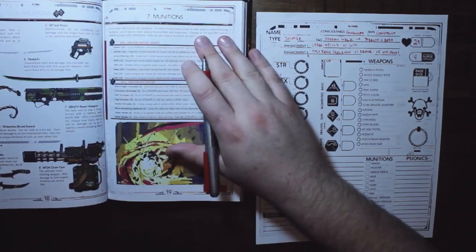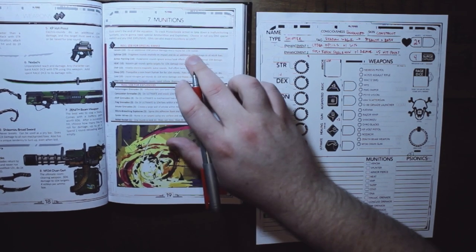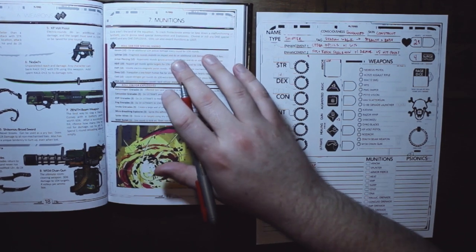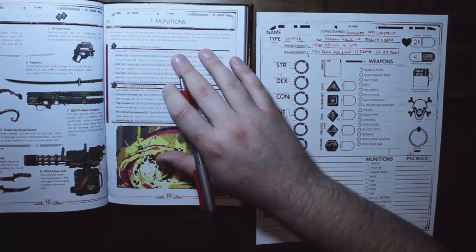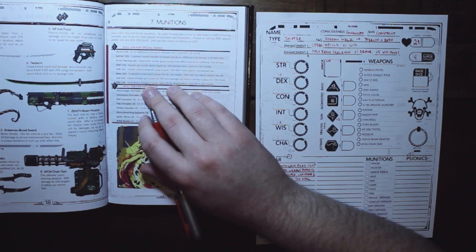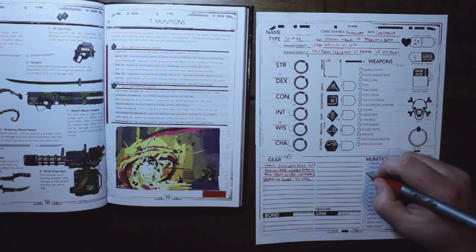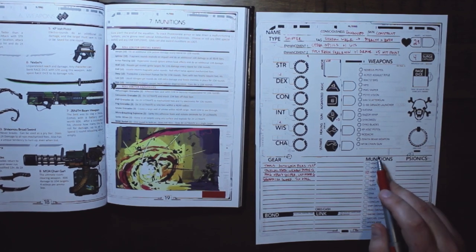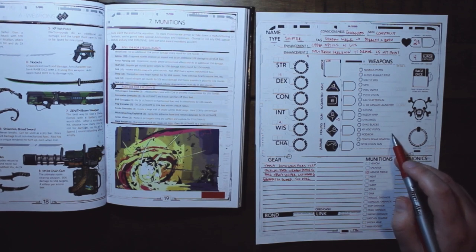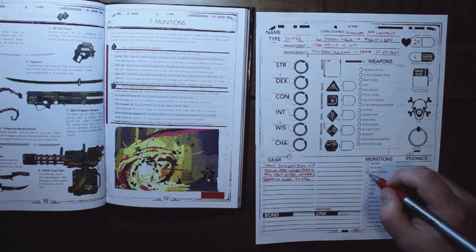We also have munitions — special ammo. You get to choose one ammo type and one explosive type. Options include Venom, Splinter, Heat, EMP, and others. You can decide each turn which ammo to use for extra punch. I'm going with armor piercing — ten armor piercing rounds, which give an extra die in damage and ignore armor effects. I'll mark them off as I use them.